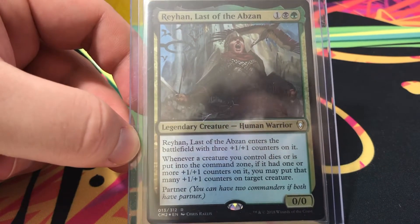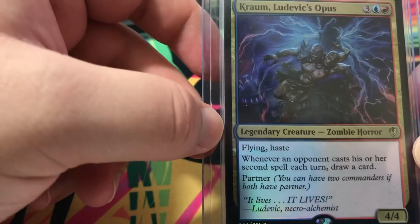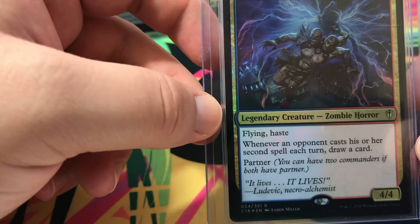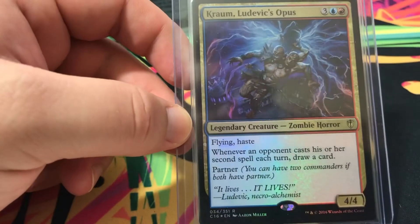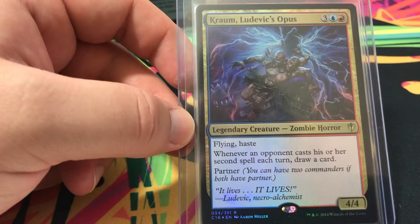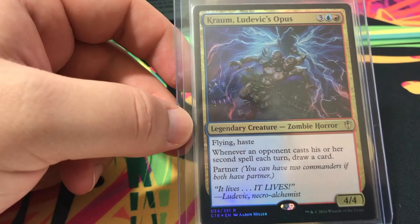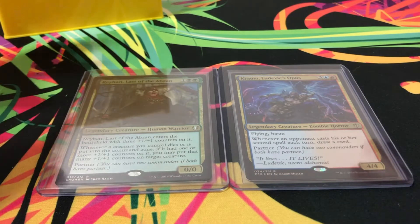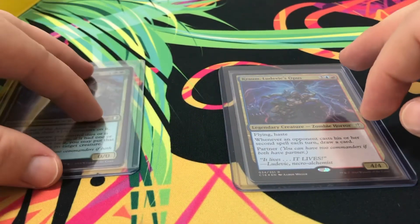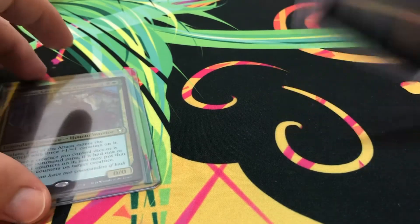The partner is Kraum, Ludevic's Opus. For three of any color, one blue, one red — a 4/4 zombie horror with flying and haste. Whenever an opponent casts their second spell each turn, you draw a card. So often I'll have both commanders out, use Reyhan's sacrifice ability, and target Kraum — most people won't have flyers, so I'll start getting commander damage through. That's why I also have a small card draw theme.